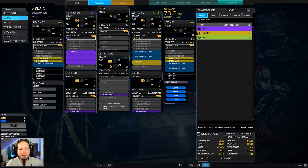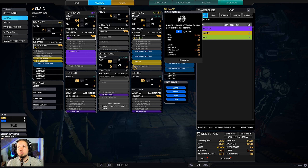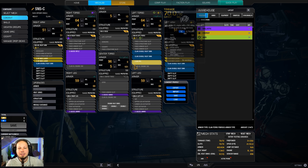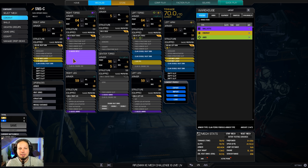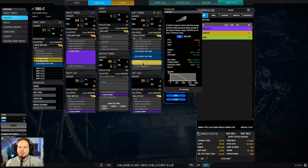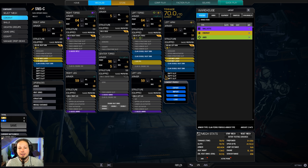What are we doing today? We have a Gauss PPC combination amplified by the damage of four ER medium lasers. The Gauss PPC combination is a little bit old school — usually you'd go with two Gauss rifles and one PPC, or one Gauss rifle and two PPCs, but that's not really possible anymore because of heat scale limits and ghost heat. The PPC syncs up very well with the projectile speed and range of the Gauss rifle, so you can deal good pinpoint damage over long range.